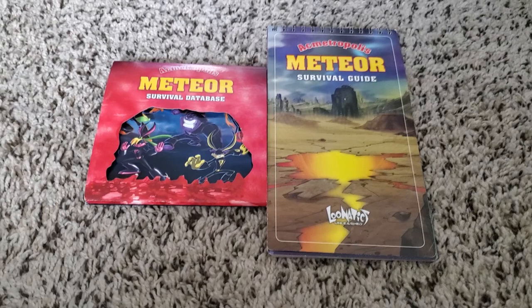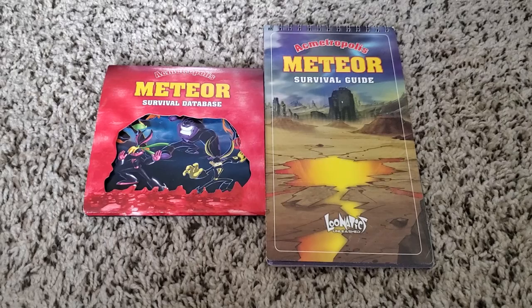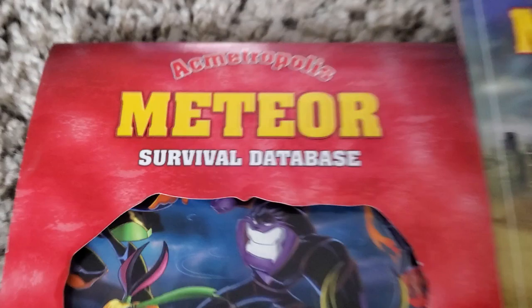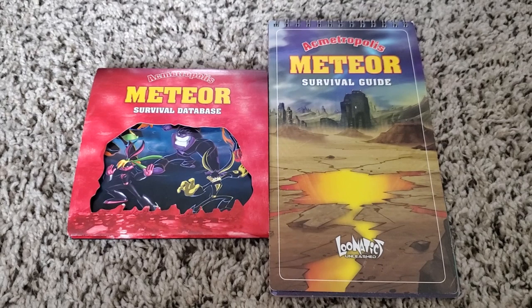So having a press kit like this, especially for one of my favorite shows, is pretty exciting. What gets my immediate attention is how Warner Bros. labels this press kit: the Acmetropolis Meteor Survival Guide and the Acmetropolis Meteor Survival Database. Presenting it as an in-universe prop or item is a really cool touch. That shows just how much effort Warner Bros. put into this show — if only modern day Warner Bros. could see this.